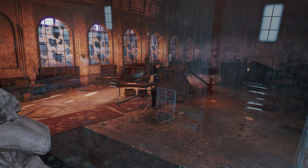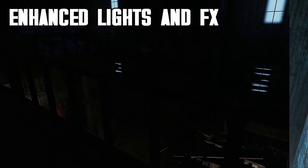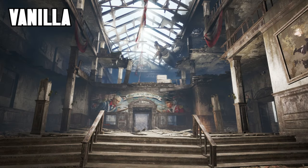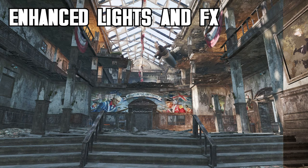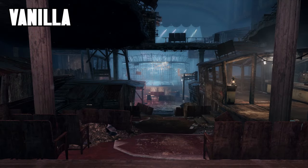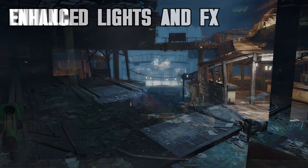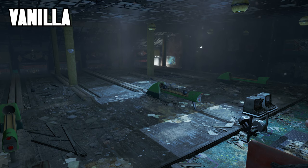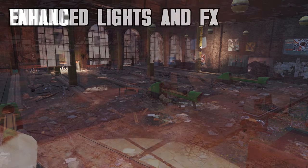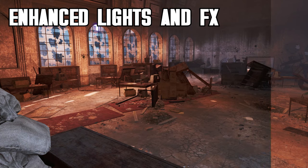Next up is Enhanced Lights and FX by Evial, which is going to be our interior lighting overhaul mod, greatly improving the look of our interiors. The mod aims to create more atmospheric and realistic lighting. It overhauls the lights, effects, ambient light and creates a new mood for interiors. Its features include all interior light sources now emitting light, more god ray casting lights, more shadow casting lights, enhanced interior day/night cycle visuals including some interiors being darker during the night time, and darker interior ambient light and fog.